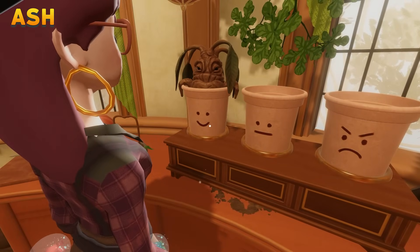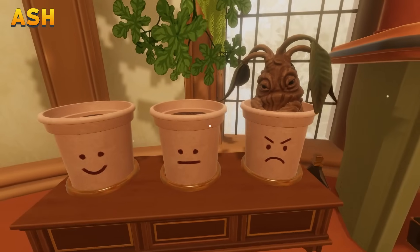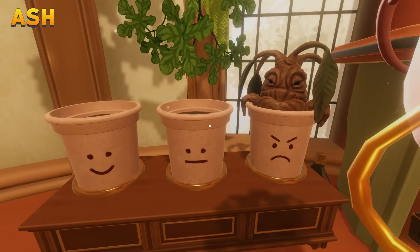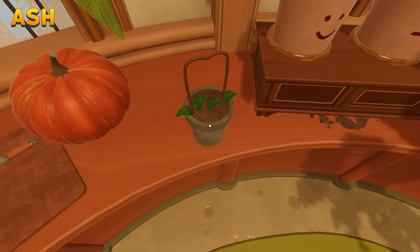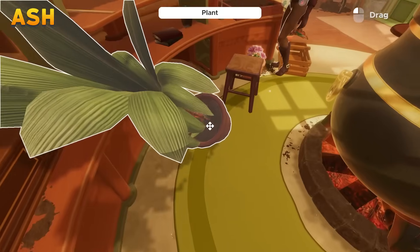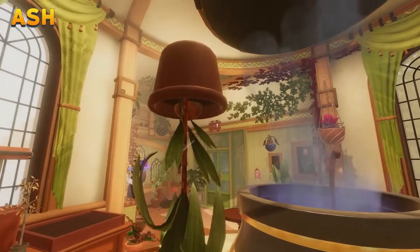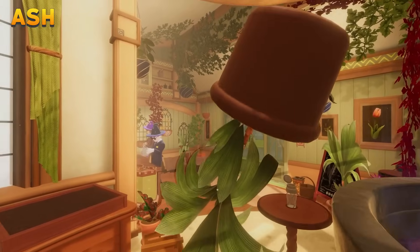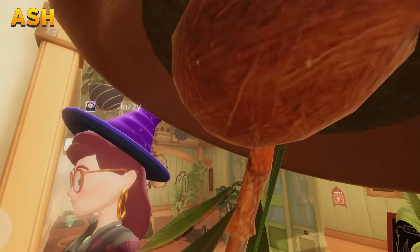Oh, these plant faces — what is this? Oh, you could put him in there! Does he get happy and then angry? This one's grumpy — look at him, he's got his arms crossed. I love him. Did you knock over this plant? I did. How dare you — can't stop me.